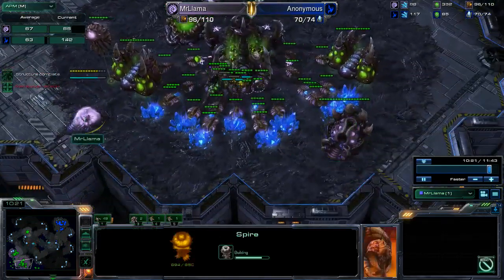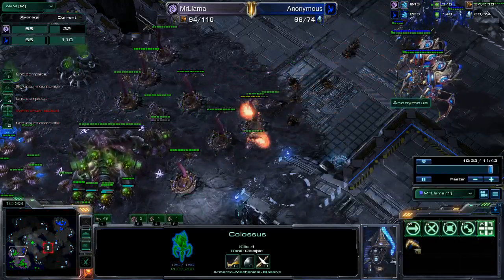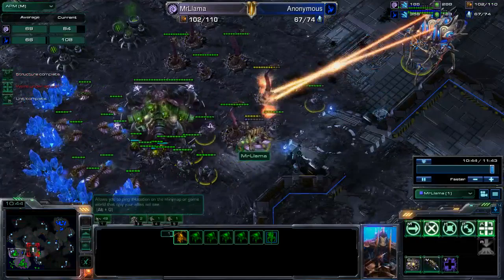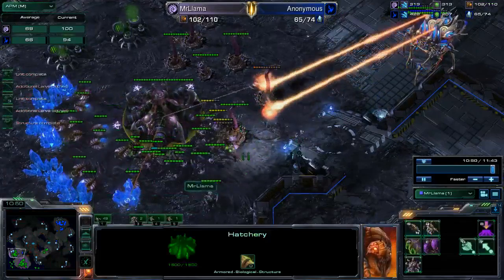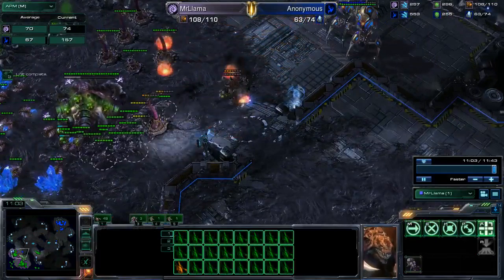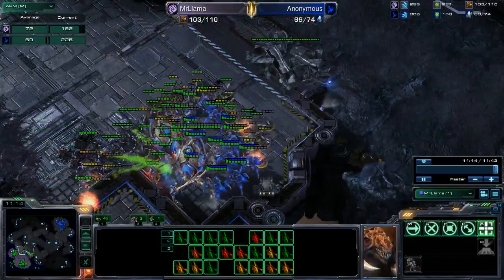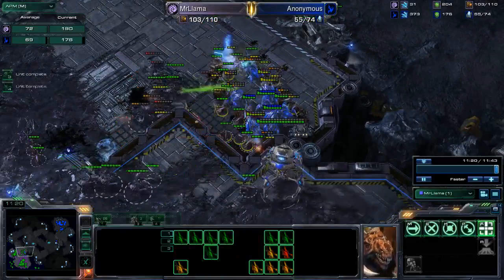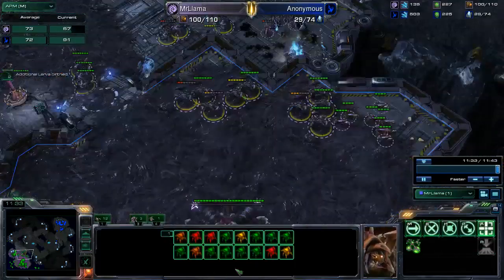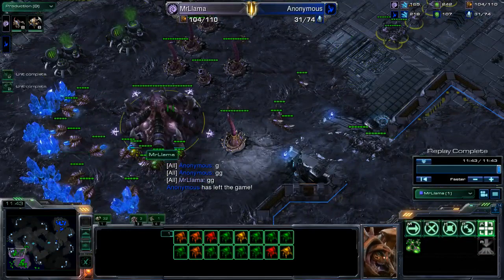I threw down a roach warren because I saw so many zealots. He pushes in, realizes he has to back off a bit, and deals with the spine crawlers using the colossus. I back my roaches up, get units into good position to kill off any reinforcements, and pull everything back to here. Then I execute the flank — lings come around the back, and everything converges on his army. He's not going to have a chance. I pull some units up to go after the colossus, and that flank completely crushes his army. I still have 16 roaches with lings left.